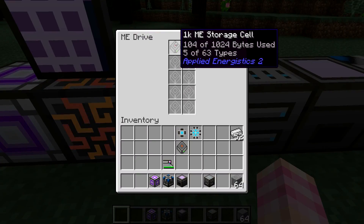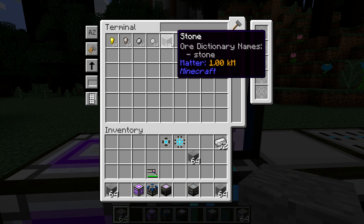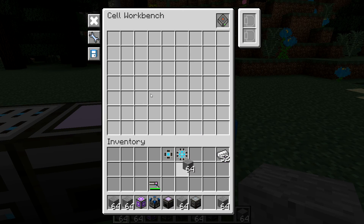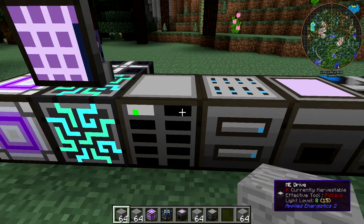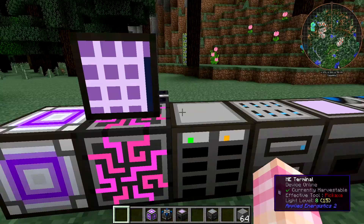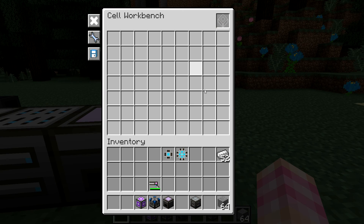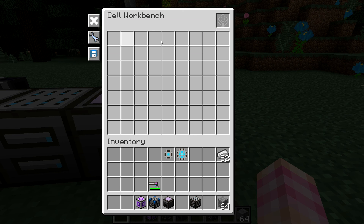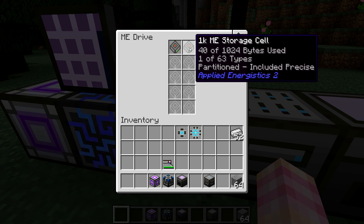So I did that wrong — don't click the button that partitions based on what's already in the drive. Just put the items in here and pull it out. Now this ME storage cell is partitioned to only store stone. All of the stone is on this one drive, which lights up yellow because it's got all its types loaded. If I pull it out, there's no more stone in the system.